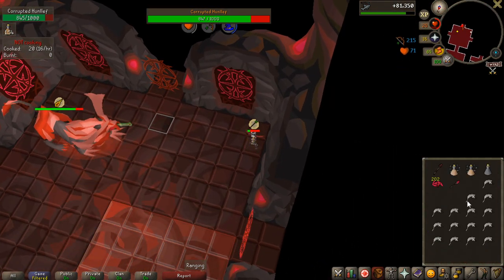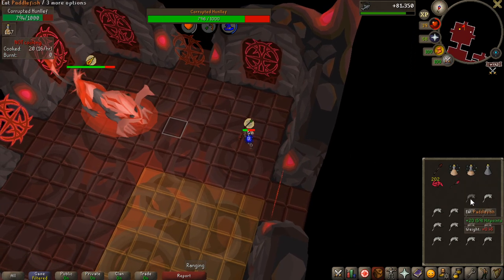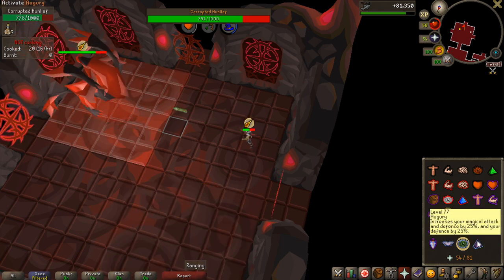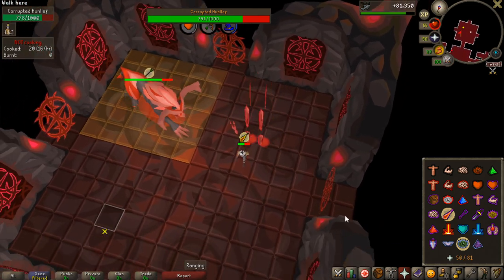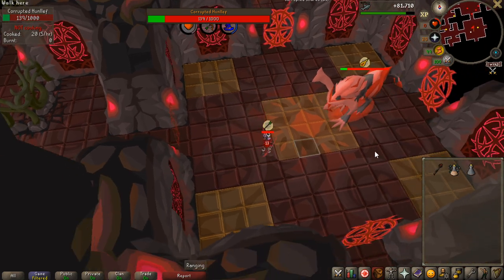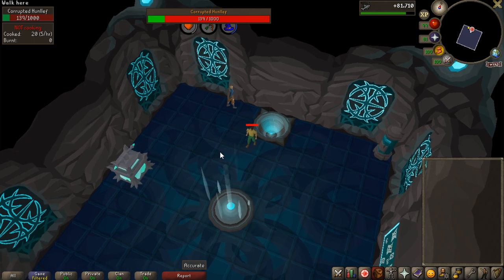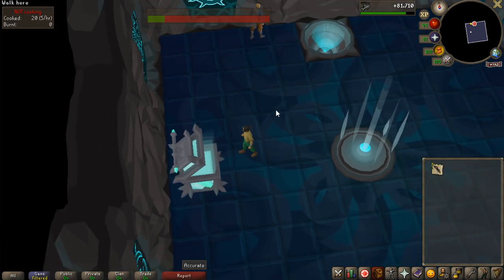Second try actually went even worse. I got tier 3 ranged and magic and had a lot of food. I was looking at the boss's HP and my food and thinking I could do it, but the prayer flicking and everything you have to keep track of as a beginner is so confusing — there's just way too many things happening. I got KO'd again. Oh my god that is so close — 136 HP remaining. Definitely getting better at the boss but still have a lot to do.